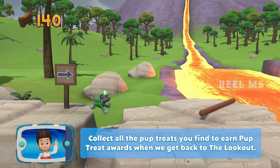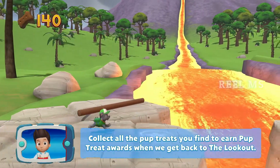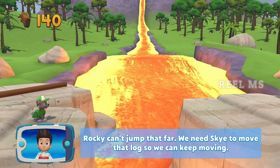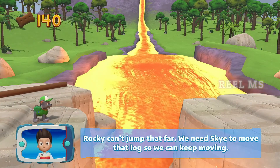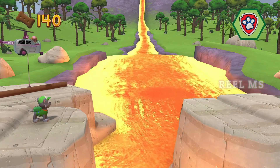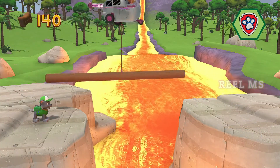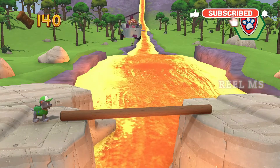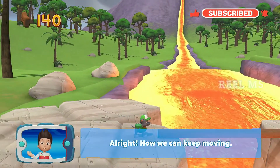Collect all the pup treats you find to earn a Pup Treat Award. Rocky can't jump that far — we need Skye to move that log so we can keep moving. Choose the pup ability. All right, now we can keep moving!